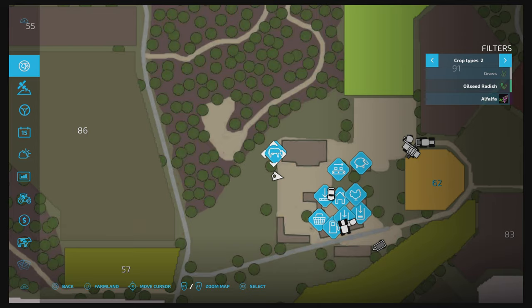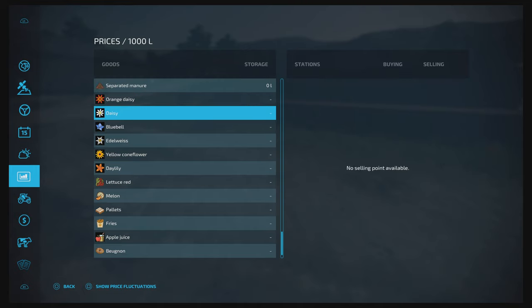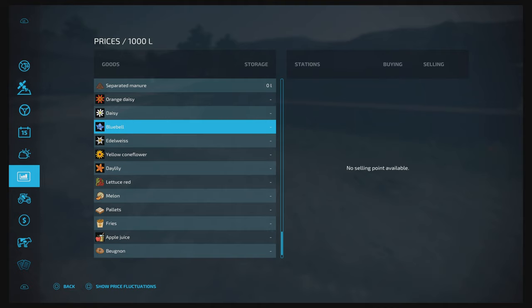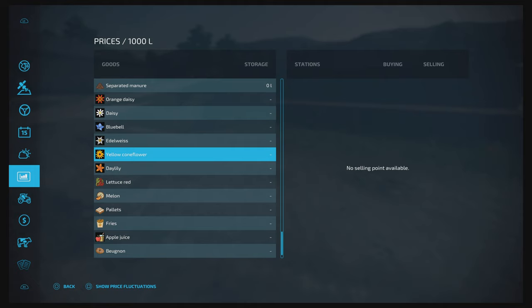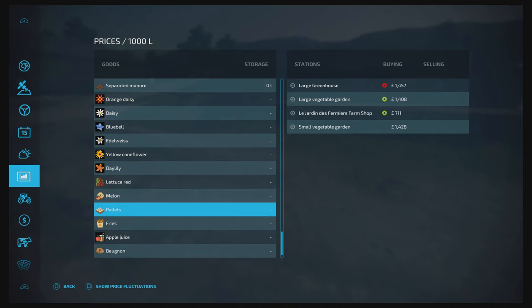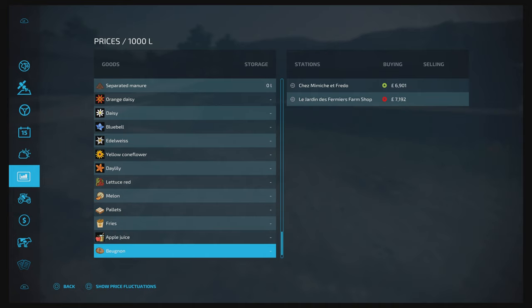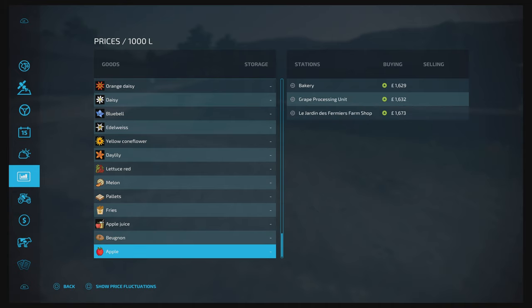On this map you get orange daisy, blue bell, edelweiss, yellow coneflower, day lily, lettuce, red melon pallets, and you can make fries, apple juice, bagels, and apples as well.